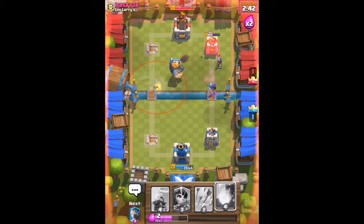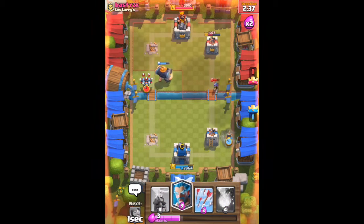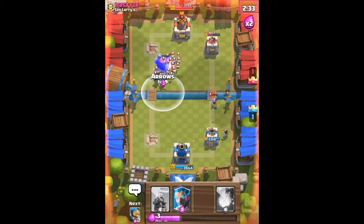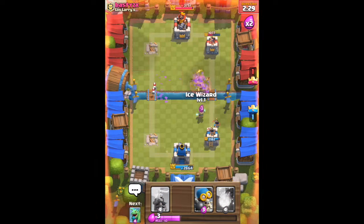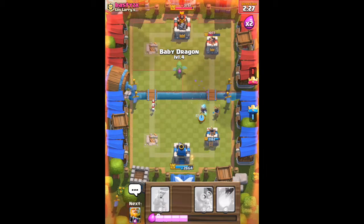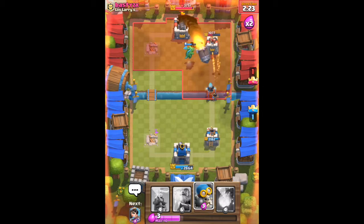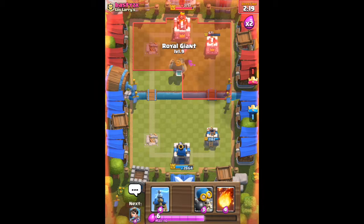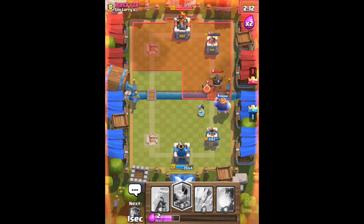If you have a royal giant, you really want to put it right there because that's a very effective placement — though he has a tornado, which kind of sucks. Spread your troops out; right there I get my arrows ready so you always want to have cards ready in case he does something. You also want tanky troops to help your support troops. He rockets which uses up all his elixir, and I put my royal giant there.